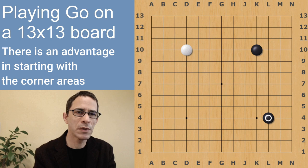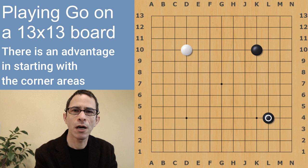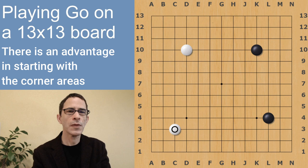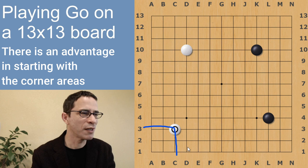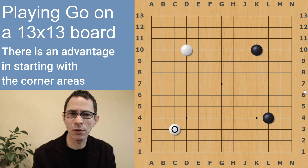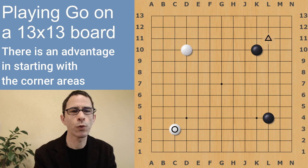I will leave links to the related 9x9 videos in the description. I did talk about a move at the 3-3 point — this is also a valid first move. It's a good move towards the corner and has a very strong control over the area below it, towards the edge of the board. So I would doubt that Black would want to invade inside that area. Whereas the star point has a more loose control over the corner, and there is some potential for White to invade at what we call the 3-3 point.